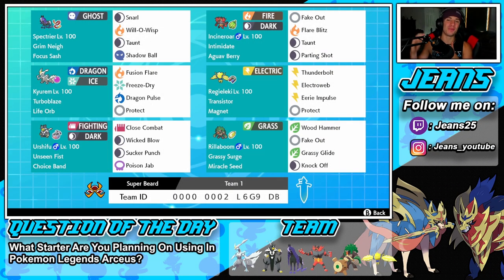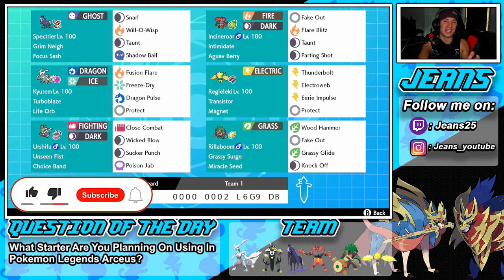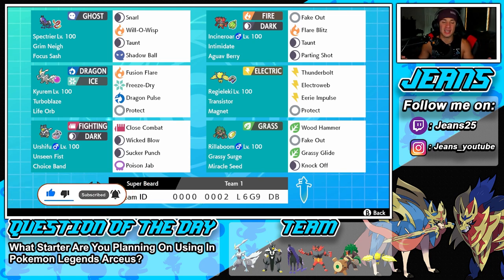What's going on YouTube, Genes here, hope you guys are having an amazing day. Today we are back playing some Pokemon Sword and Shield — you guys already know the deal — hopping onto that ranked double ladder for Series 10. Today we are showcasing Kyurem-White. If you guys are hyped, make sure you support the channel by smashing that like button and clicking that big red subscribe button.